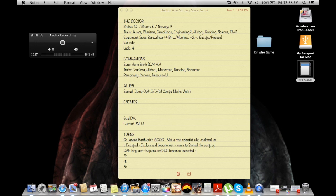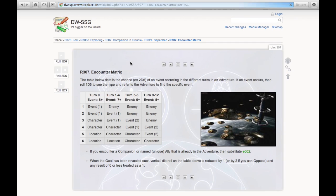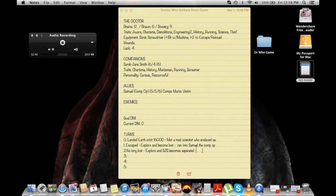Now Sarah Jane Smith is going to have some stuff to do on her own. The Doctor rolls for a possible encounter — he rolled a five, no encounter. Sarah rolled a six — no encounter either. So neither of them had an encounter. We've also not found the enemy yet. But now I've got two different people wandering around, so I can explore twice.